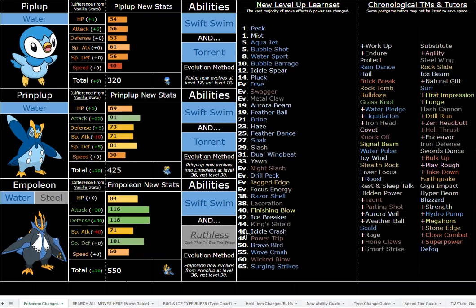He also needs to be bulky — 101 Special Defense is great, but more Physical Defense too. Now he has excellent 84/118/101 bulk with access to reliable recovery in Roost and great utility like Feather Dance, Haze, Feather Ball, Aurora Beam — which drop offensive stats by minus one — Yawn, King's Shield (fitting for an emperor Pokémon and a Steel type), Parting Shot, Taunt, and Bulk Up. In this ROM hack you have access to infinite Ability Capsules and instantaneous EV training, so you can switch between abilities and EV spreads at will.